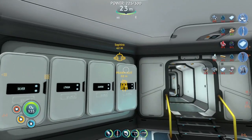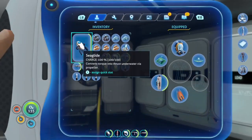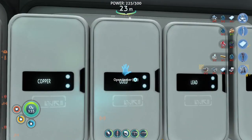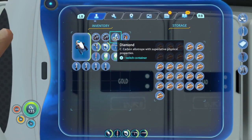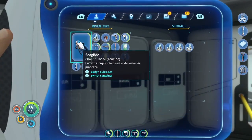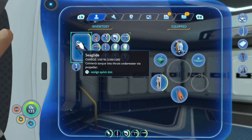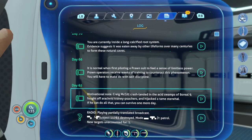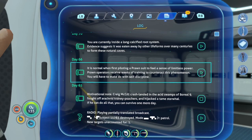Hey, we need to go back out and get more things — that brush with death kind of scared me a little bit. The thing coming after us — the reaper leviathan, is that what they're called? We haven't actually scanned it yet, so that'll be a thing. Motivational note: Craig McGill crash-landed in the acid swamps of Boreal 9, fought off arachnid kidney poachers, and hijacked a tame Star War — if he can do all that, you can survive one more day.